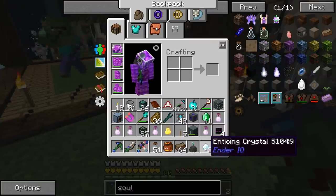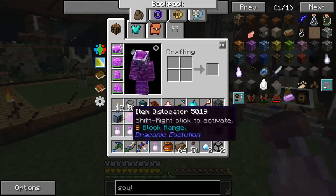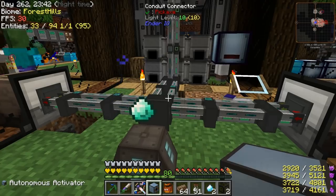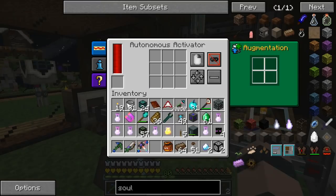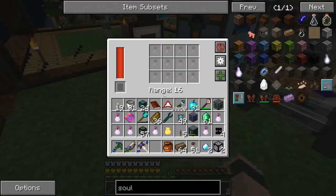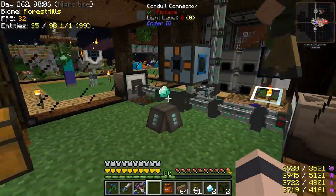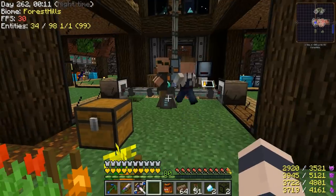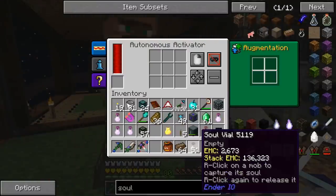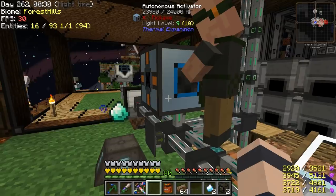We want to make a device now to do the rest of these steps. I made an attractor obelisk. I'm going to put that down here and put this autonomous activator over. The way this works is it makes mobs go to wherever you put this thing with a range of 16. You can upgrade it to reach further. But if we put a villager soul vial here, it acts as a filter, and now we should start seeing them come over. They're going to walk in front of this autonomous activator and we're going to try to catch them automatically.